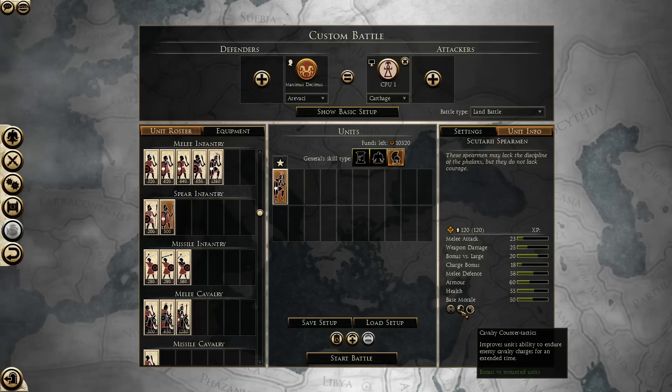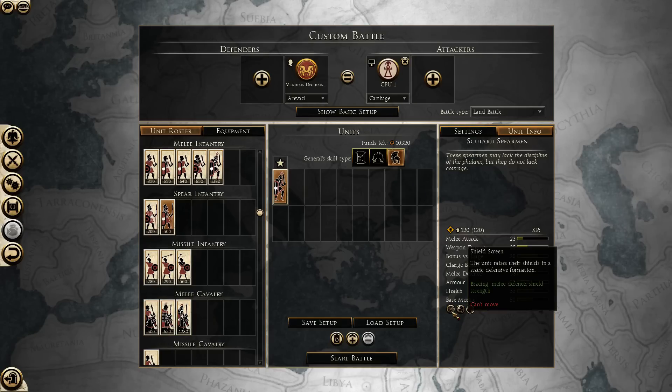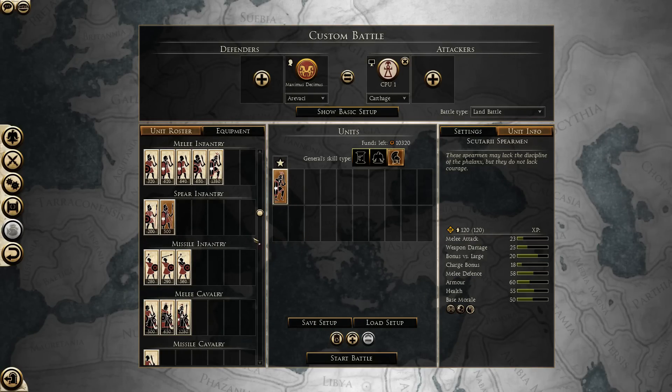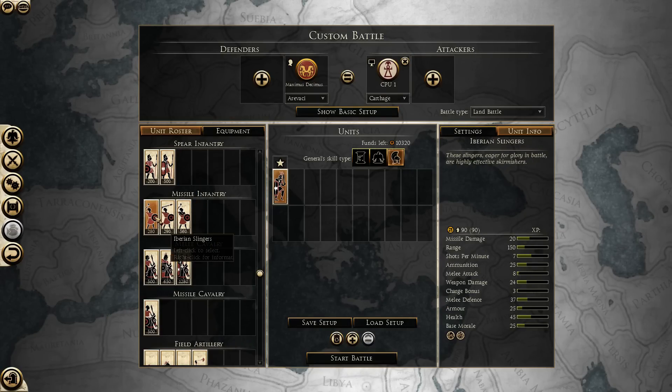Cavalry counter tactics can make these guys shred cavalry in what seems like seconds. They have a very important ability — the shield screen — that can help them brace against cavalry charges a lot better, and elephant charges as well. In the missile infantry department, you have your Iberian Slingers, which are cheap slingers. Not much to say about them — just your standard cheap slingers, because they do have very low armor piercing, only 4.